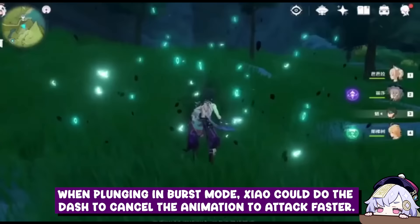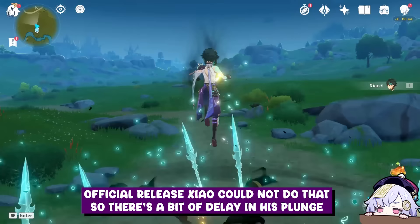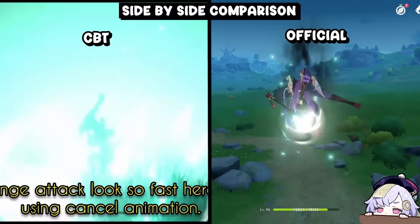Here are some side-by-side comparisons. When plunging in burst mode, Xiao could do a dash to cancel the animation and attack faster. In the official release, Xiao cannot do that, so there's a bit of delay in his plunge.